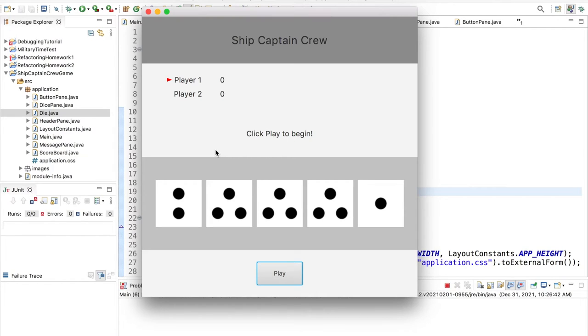In order to score points you need to have a 6, a 5, and a 4 - because your 6 is your ship, the 5 is your captain, and the 4 is your crew. Once you get your ship, captain, and crew, the remaining two dice are totaled up as your points. But you can't score any points until you get your ship, captain, and crew, and you only have three rolls per turn.